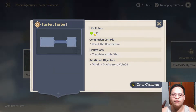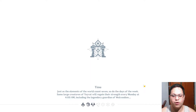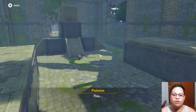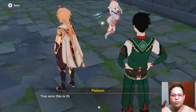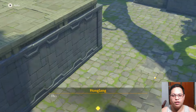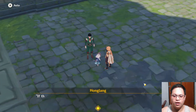Let's go ahead and choose it. Life points is 10. The criteria for completing the event: you need to reach a destination — go from point A to point B — you need to complete it within 10 minutes, and you need to obtain 40 adventure points. So: 10 minutes, get 40 coins, go from A to B, and you only have 10 life steps. If you get hit by any monster it will be minus one on your hearts.